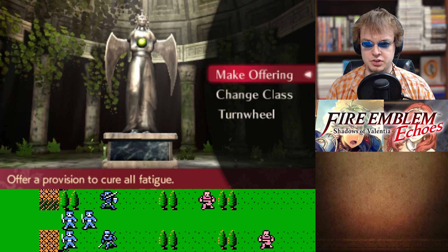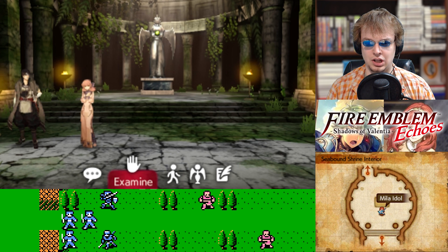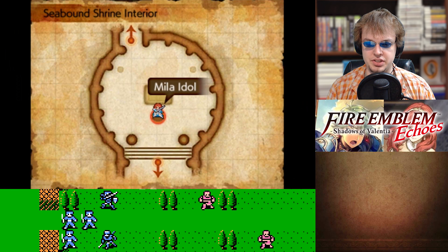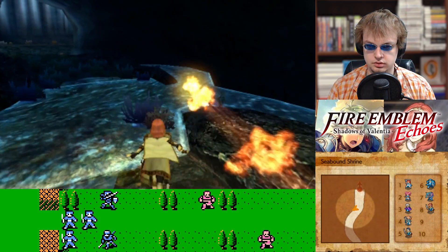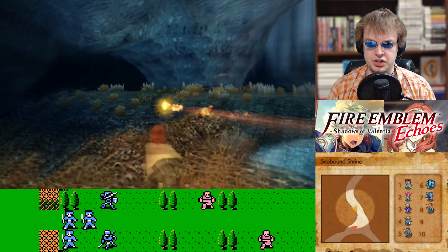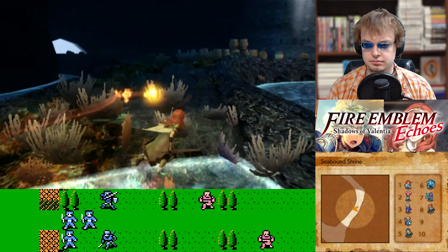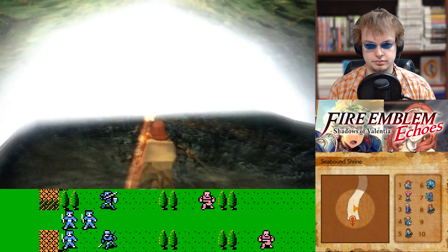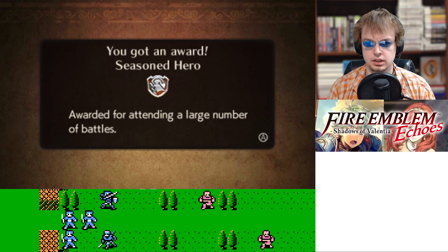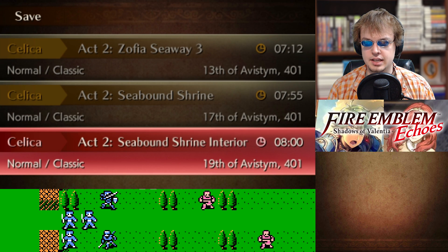Unless he gains an extra ability from doing that immediately, I'm probably gonna keep him as an archer. From leveling up my villagers into actual classes, I noticed that they reset to level one — the villagers that were with Alm. I don't wanna fight! I was gonna turn back and fight, but then I was like, yeah, screw it. I'm not gonna fight. We got an award — Season Hero! Awarded for attending a large number of battles. Excellent!